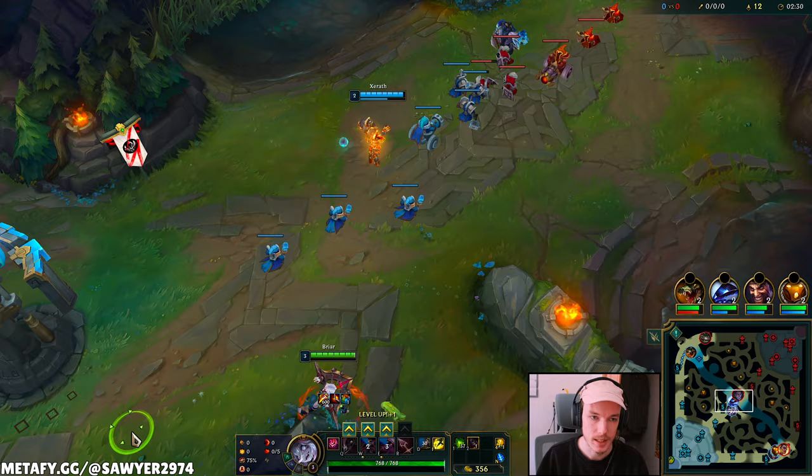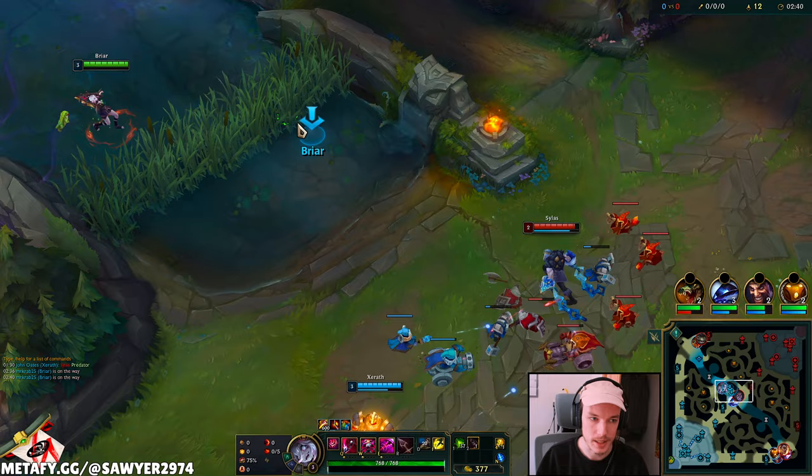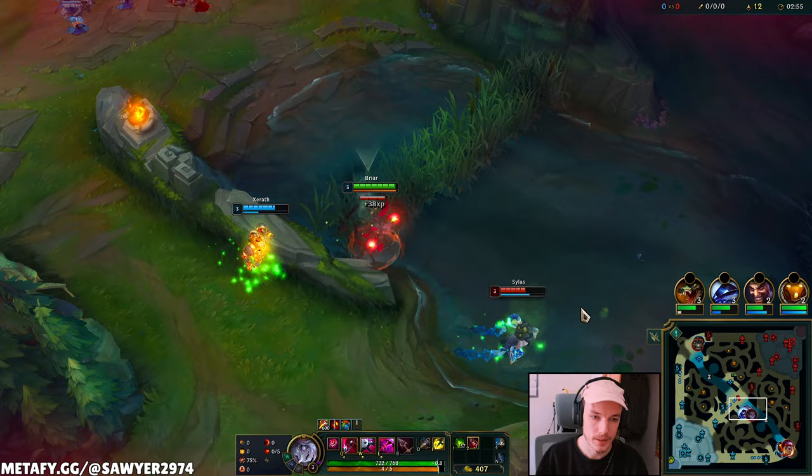Bot lane is pushed up but we don't have any immediate CC. Silas isn't showing anything just yet. I'll cross through mid here, but Silas is gonna hit level 3 and he'll probably look for a trade onto Xerath. We'll play on the left side so we don't take XP. Put our ward down — if Silas dashes forward, he's gonna eat it right here. Hold that W.